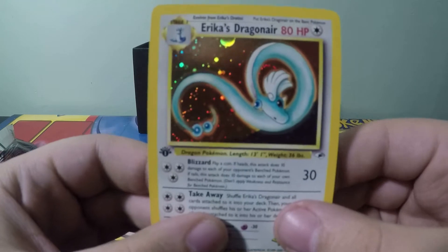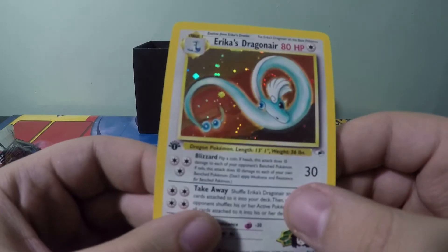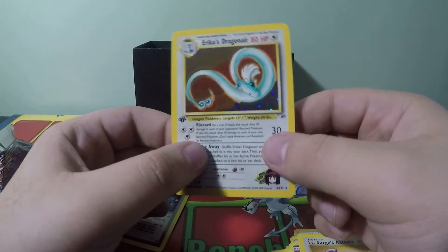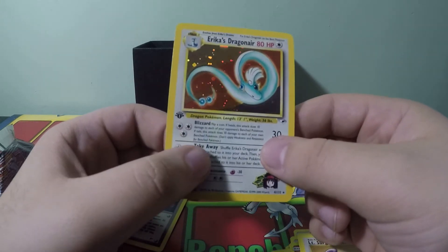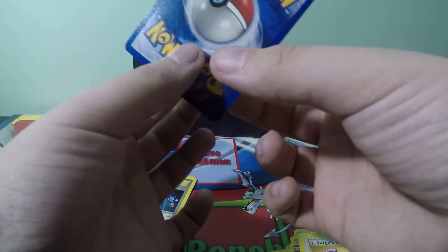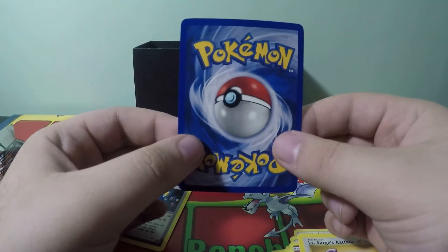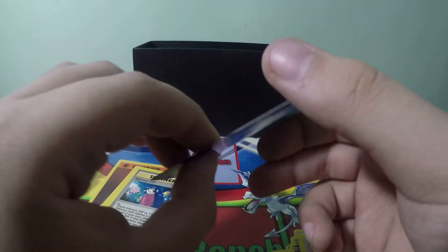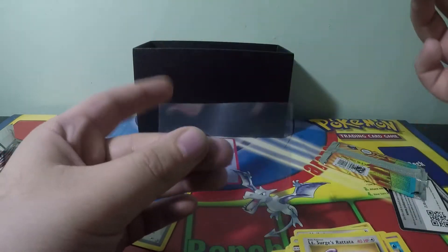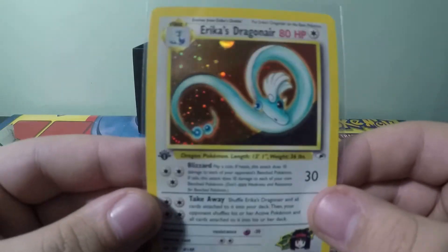Holy cow! It's an Erika's Dragonair holo! Oh my god! I know you guys are screaming at me to put it in a sleeve — just checking the holo, it looks very clean. Oh my god, slowly turning it in the back. The back looks better than last week's pull — I think this has a good chance at a 10. Now let's leave it — wow, what a pull!